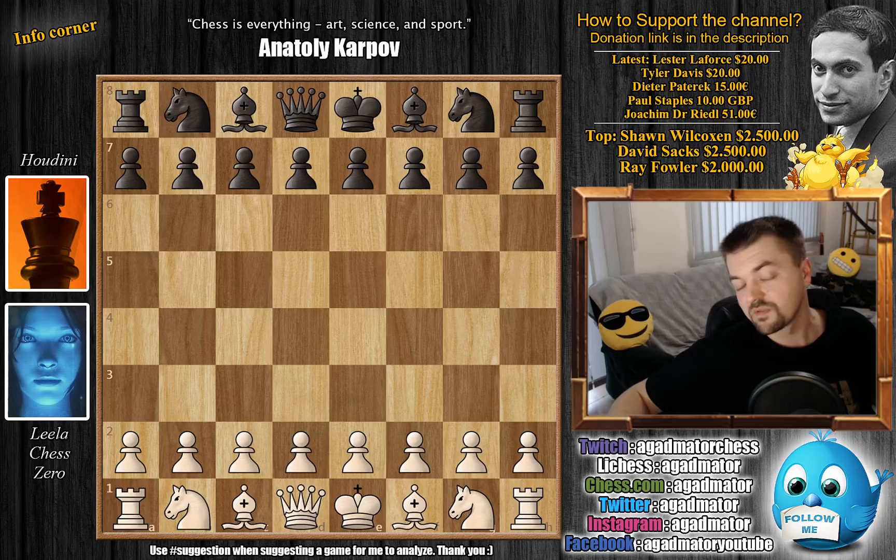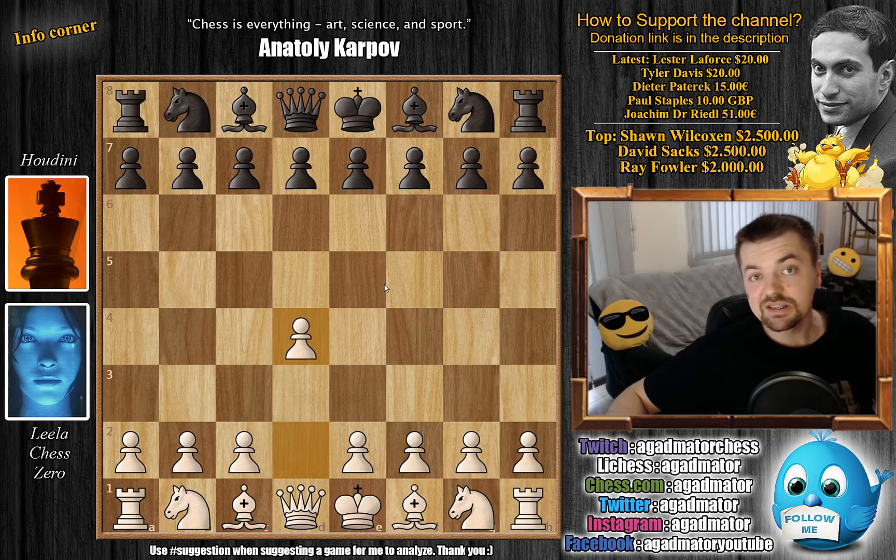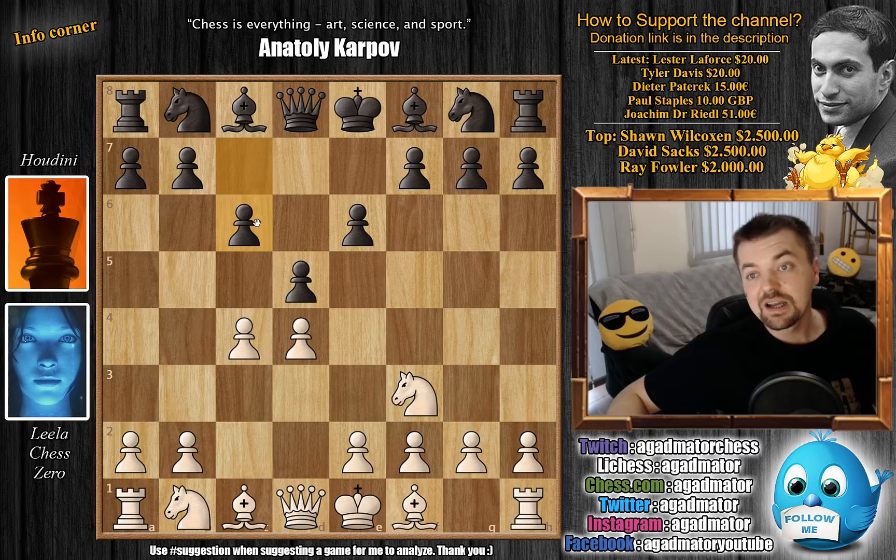But getting back to this game — Lila has the white pieces and she opens with d4. The thing with the TCEC is they are using opening books, so the first few moves are always from the book. We have d4 d5 c4 e6, with knight to f3 c6.